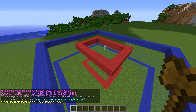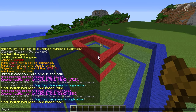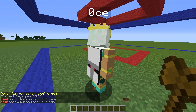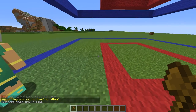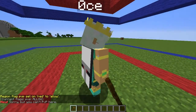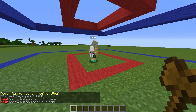So we have two regions now and we're going to set the flags. Region flag blue PVP deny. So now if I try and hit this guy right here, nothing's going to happen — you can't PVP here. Now we're going to go to the red region and allow PVP. But if we take him in here, you still shouldn't be able to, because we are still inside the blue region and the PVP deny overrides allow.